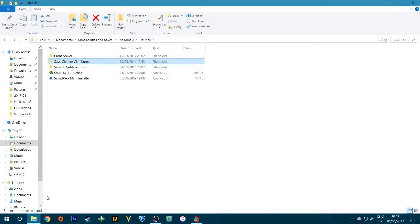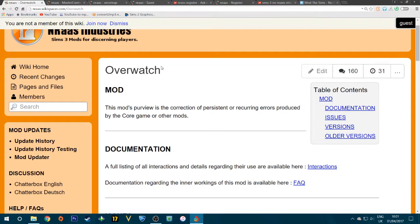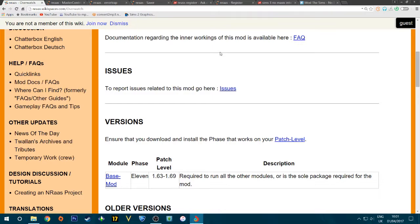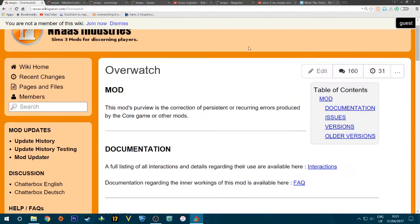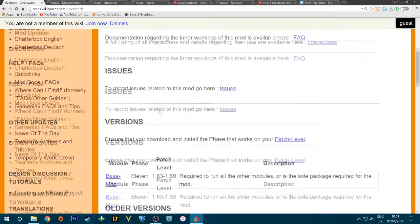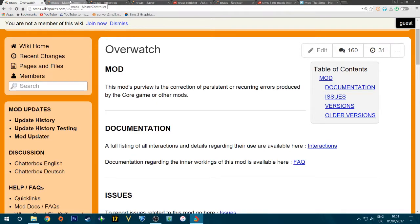The next tips are going to be mods. First, I highly recommend the NRaas Overwatch mod — it's one of the most recommended mods for Sims 3. What it does is clean up all the rubbish in-game around 3 AM every day in your sim's world. I use it personally and it speeds up your game quite a bit. Make sure you download the correct version — either 1.69 or 1.67.